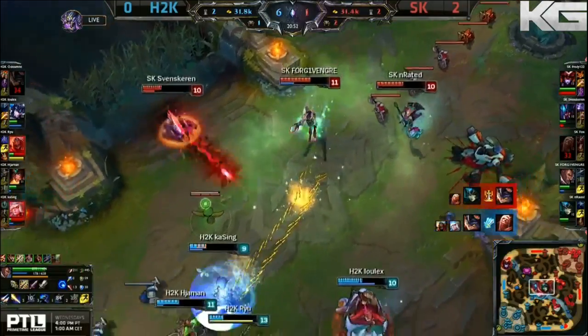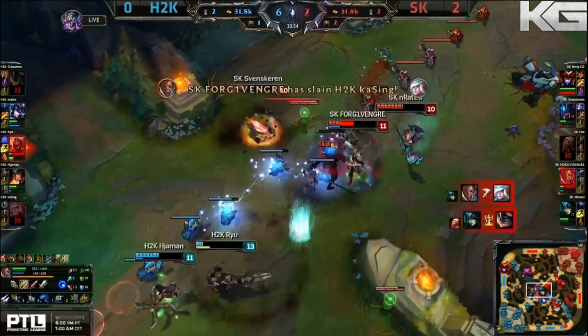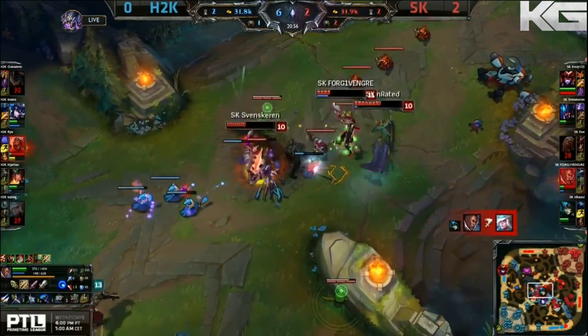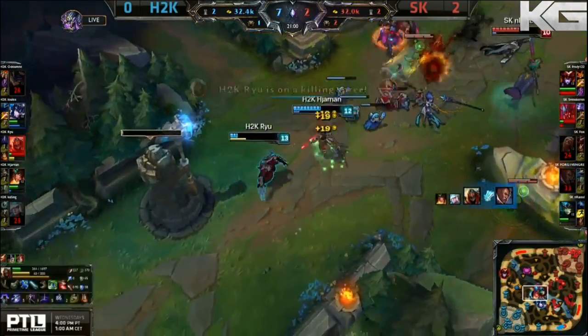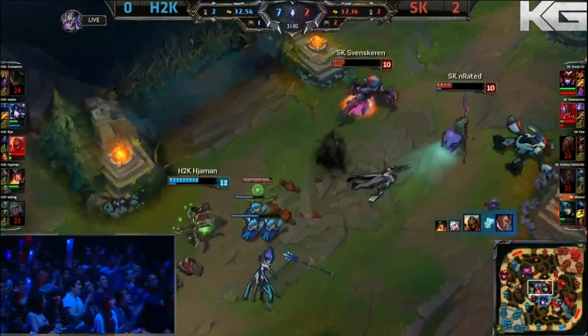There's a shutdown, however, by N-rated as he takes Odawame down. Forgiven flashing forward gets another, picks up KaSing, and there's the Deathmark. Forgiven's gone. Ryu's out. Ryu shows no mercy — he doesn't care about your MVP.